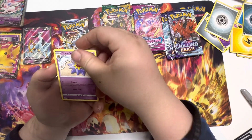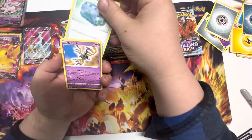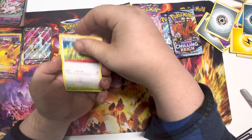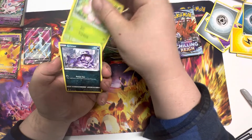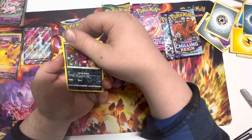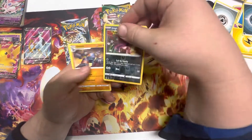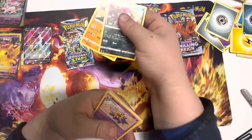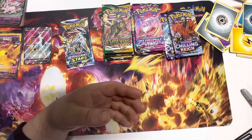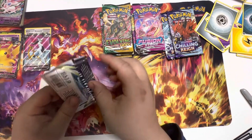Last Brilliant Stars pack — we have a Starmie, a Frillish, a Sigilyph, a Shinks, a Farfetch'd, an Exeggcute, a Grimer, a Cofagrigus, a Creepin Impidimp, and a Golurk. That's a cool alt from Evolving Skies — the card I was talking about earlier. Last chance for Brilliant Stars to bring some fire!